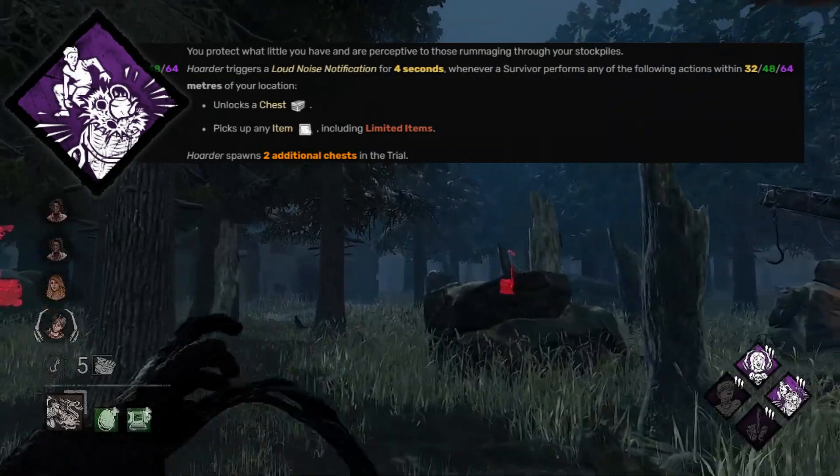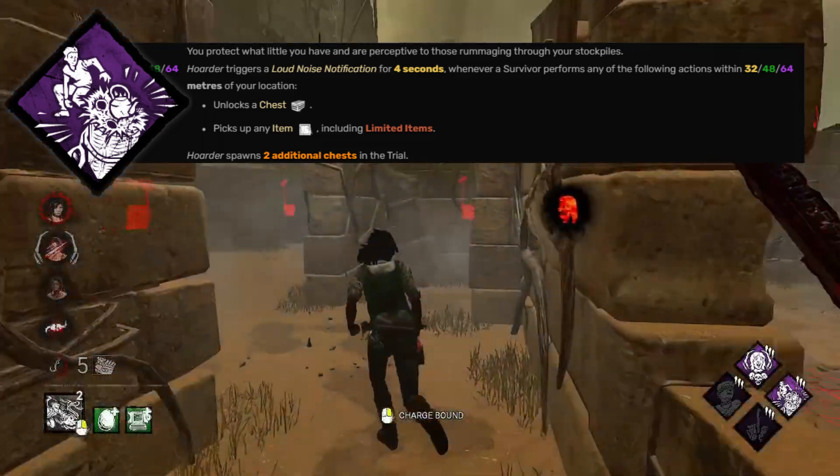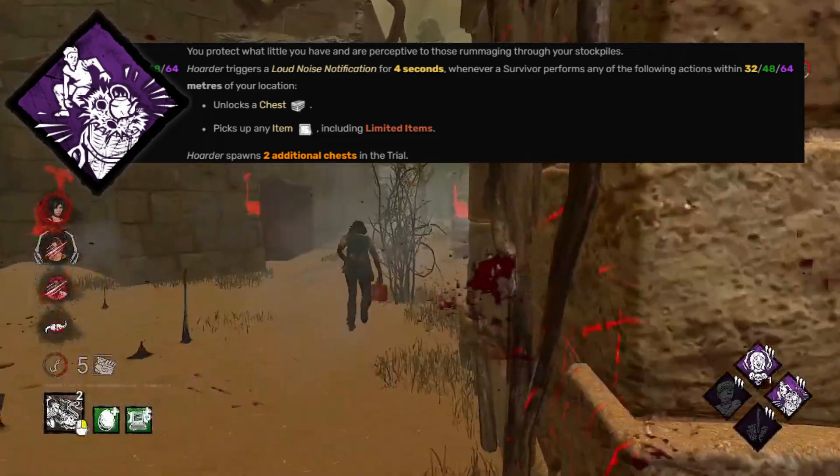Similar to the theme of aiding you to understand Wesker's ability, Hoarder will show you a notification whenever a survivor interacts with an item. And since first aid sprays are much more common than the comparable Nemesis vaccines, you should see this get more value than usual.